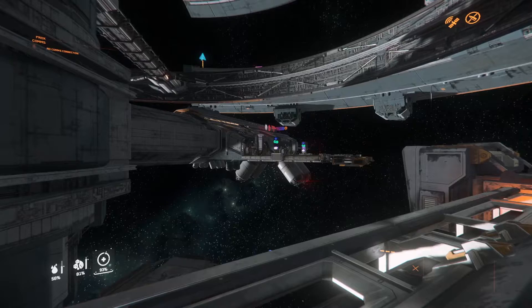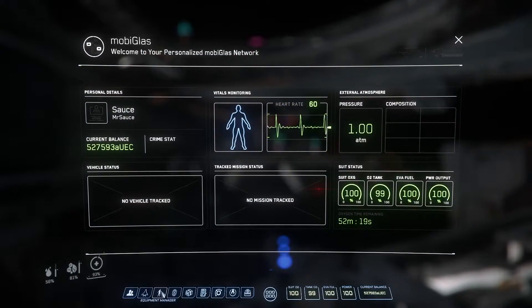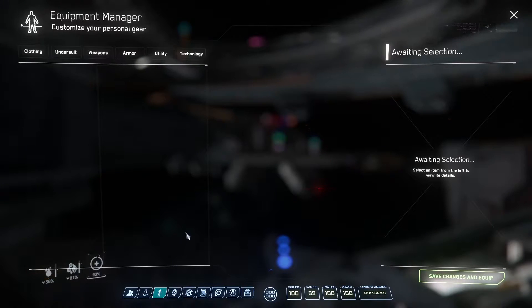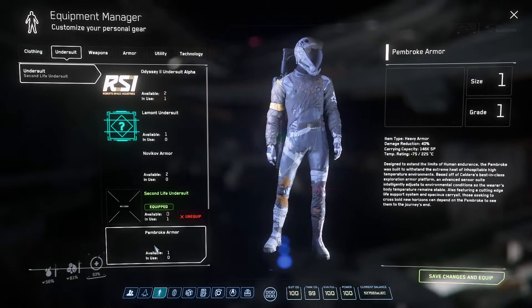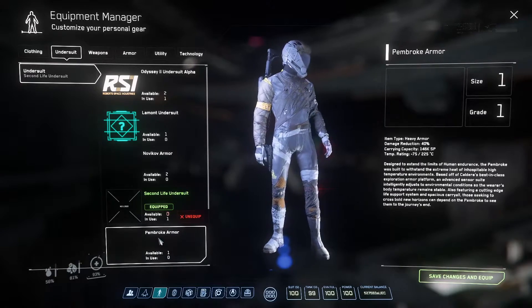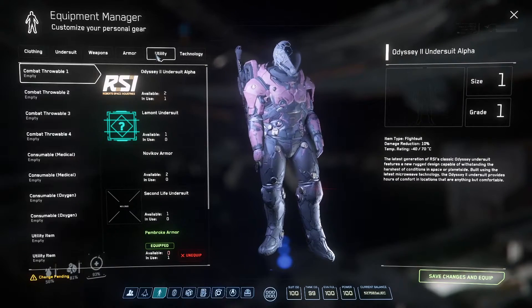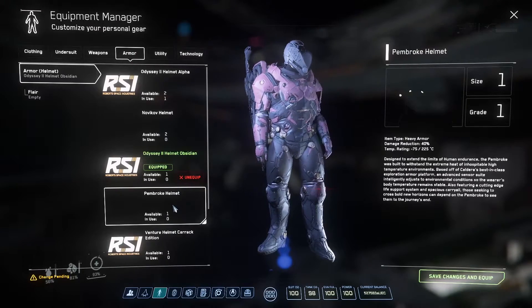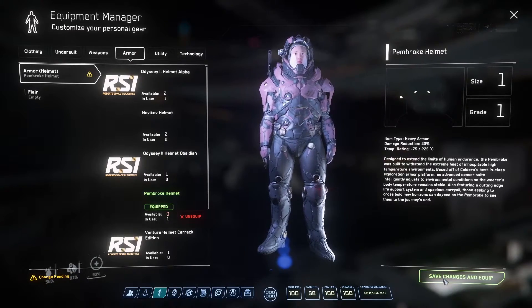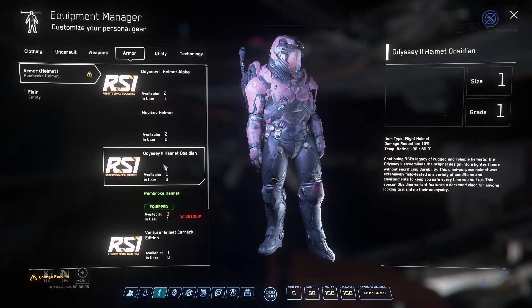If you guys are wondering how to put on the armor, press F1, going under where it says equipment manager, under suit. Select the Pembroke or Novikov armor — I'm doing the Pembroke — then under armor, select the Pembroke helmet. Save changes and equip. And that is the same process for Novikov.